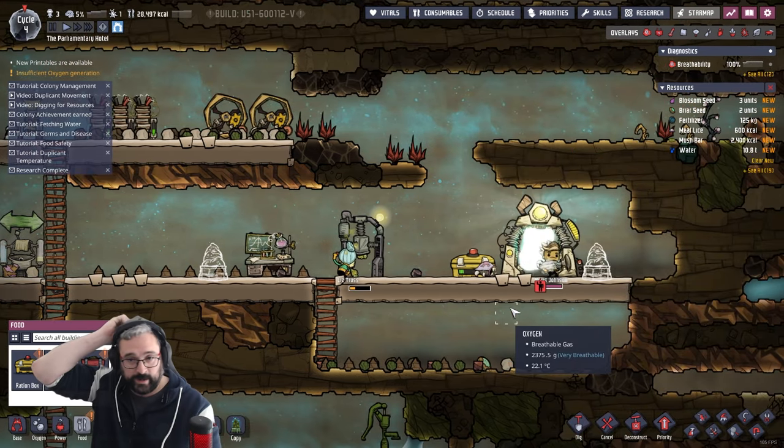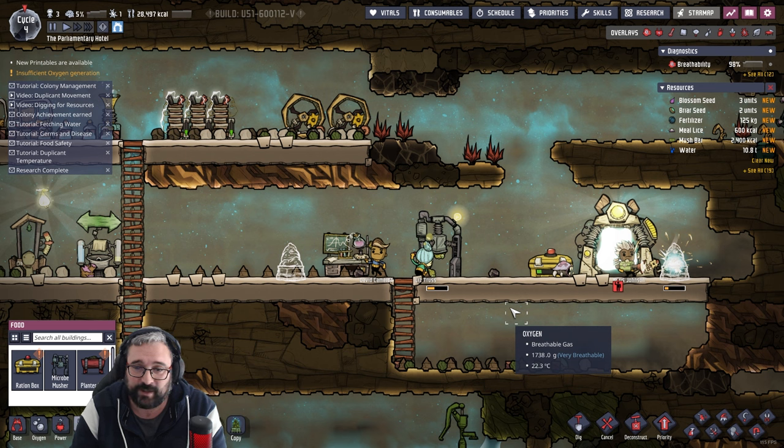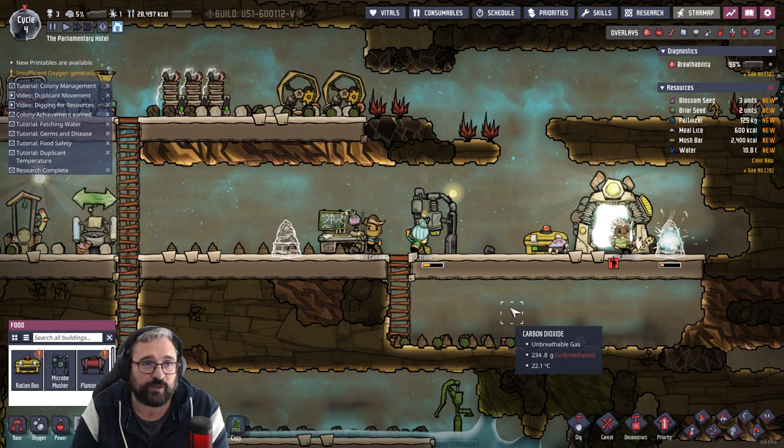I think we are going to end things there for episode one of how UK politicians would deal in an underground situation where they are scrapping and scavenging for their lives. It's been interesting and fun — we are going to continue with this playthrough. We're going to bring in another politician in episode two — which UK politician would you like to see eat food made of dirt and water? Let me know in the comments. I'm really enjoying this game — I now remember why the reviews are so good on Steam. Highly recommend it if you haven't picked it up. Thank you very much for watching — like, comment, sub, ring the notification bell, join the Discord, and we'll see you all in episode two.